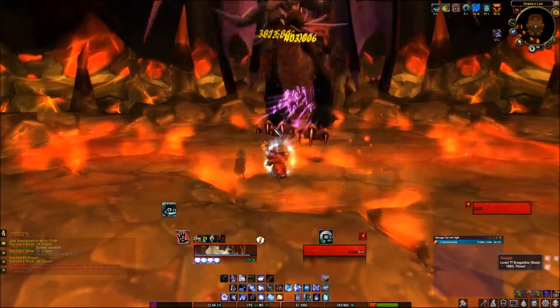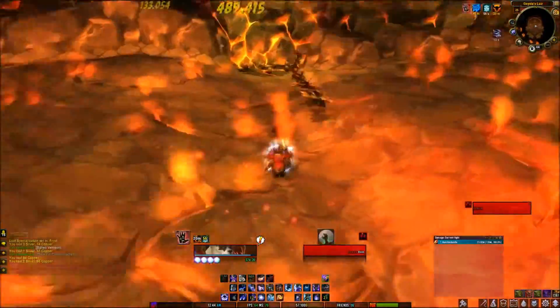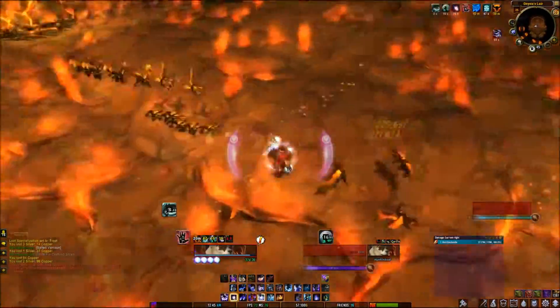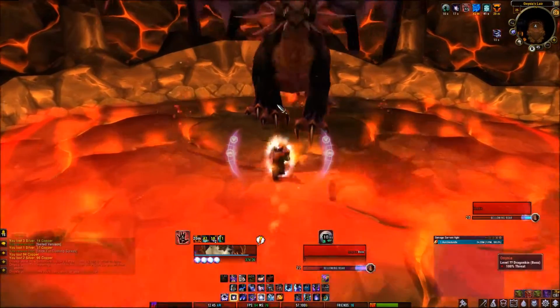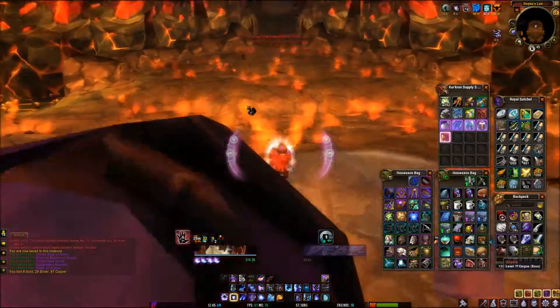Unless you can burst her down fast enough — like what I just did — it shouldn't be a problem. Keep in mind I'm a very high-level character, so that's why I can burst her quickly. Once you kill all the whelps she will drop down, and you can hit her one more time. There's the bag — a 22-slot bag, 100% drop guaranteed.